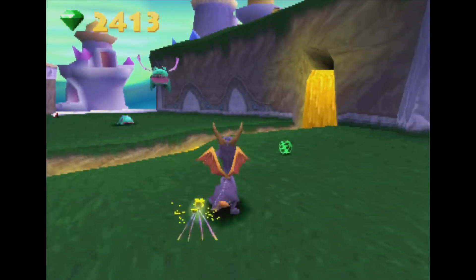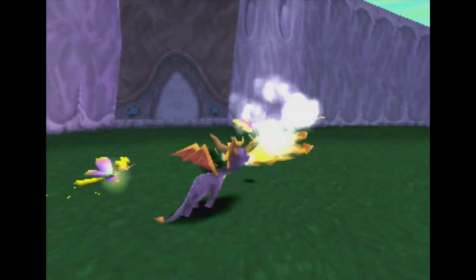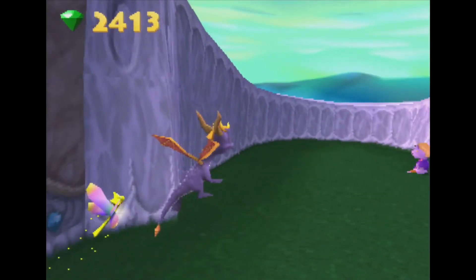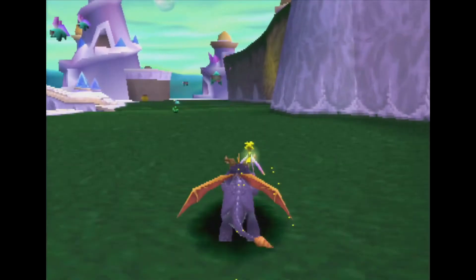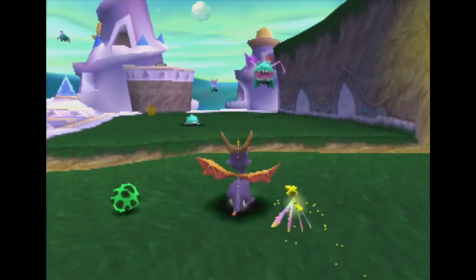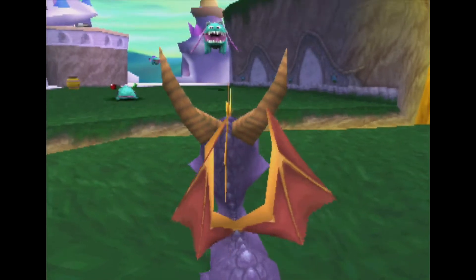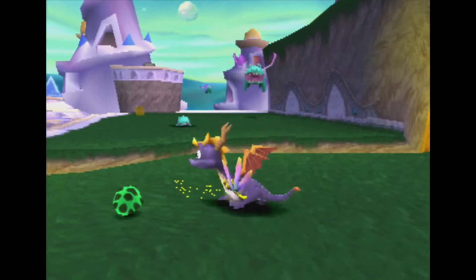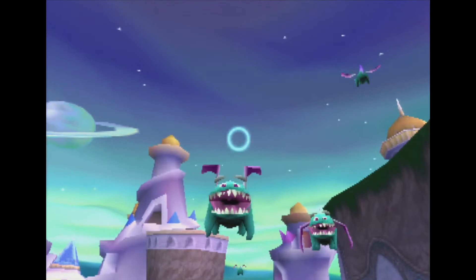Remember the one level in Spyro where there were little dogs and little turtles, but if the light went out they'd turn into giant monstrosities? These are very similar. That's what they look like dormant, and that's what they look like active — giant, flying, grinning, evil things. The only way to kill them is to shoot them with things, or just hit them.